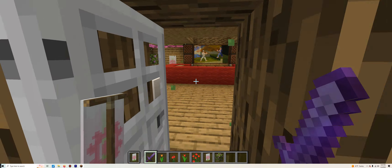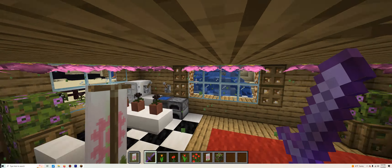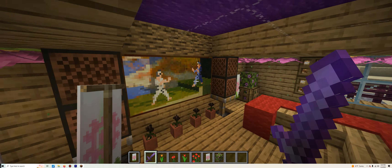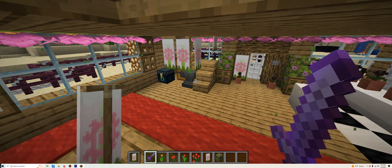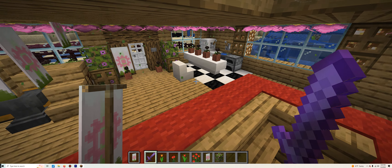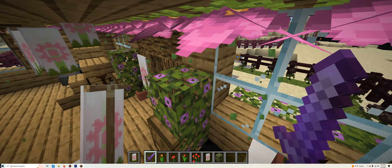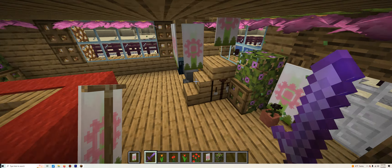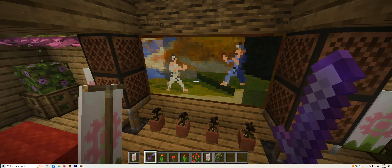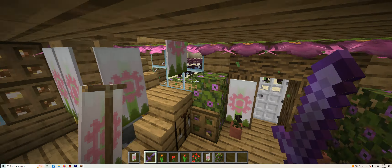Jumping into the actual house itself, it is much more or less decorated on the inside as opposed to outside. As you can see, this is how it looks — it looks super cool. It is much less decorated on the inside compared to the outside, as you can clearly notice.